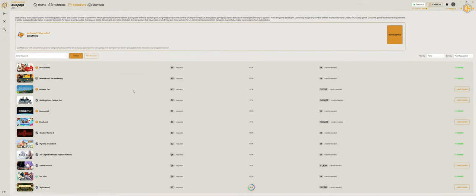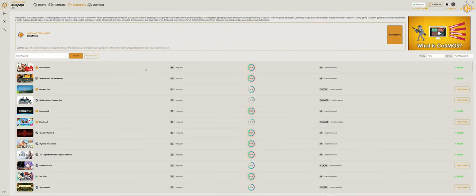On the request tab you can see all of the games which people have requested trainers for. You can see the number of requests and their status — if it shows 100% they are fully funded and no other credits are needed. Let's try adding credits to a game. We'll click on 'Add Credits' for The Witness, add 50 credits, and click Submit. As you can see, credits were successfully added and our balance is a bit shorter. We can also search for a game to see if it's on the list.